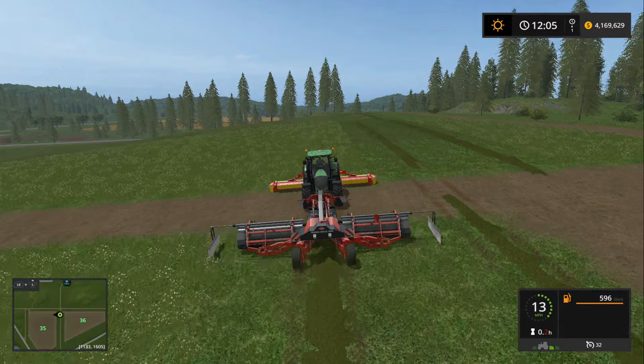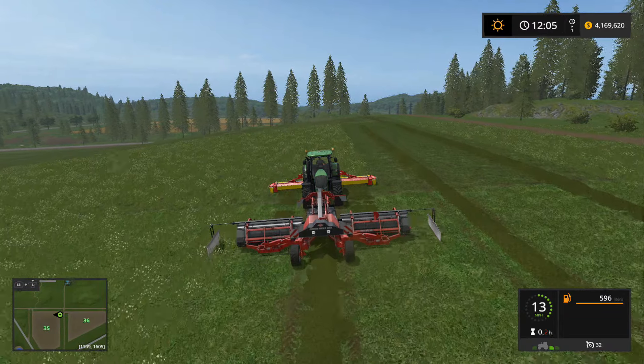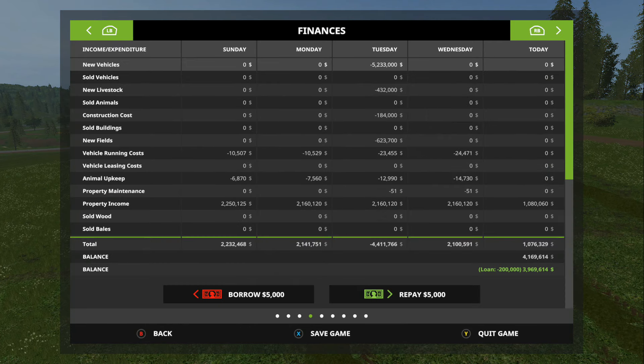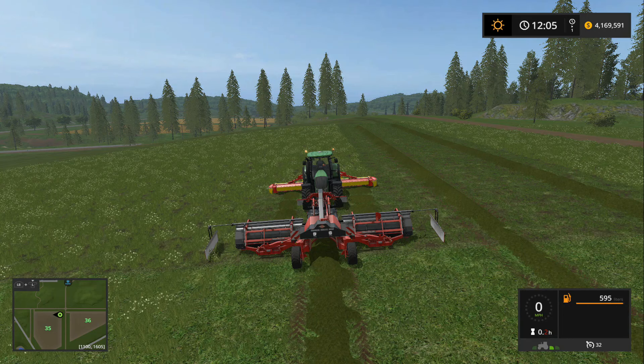I do want to get cows up and running — at least 100 of them — I do want to get my sheep up and running. I don't even know if I own sheep right now. Let's see — no, we don't even own sheep. We own almost 500 pigs right now.